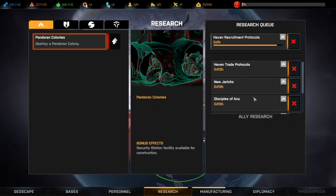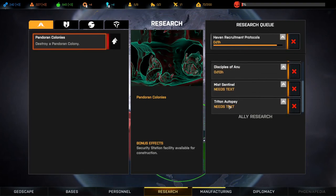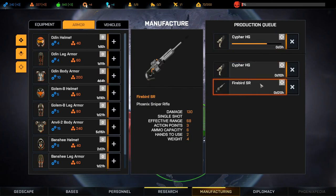For research, we are researching Haven Recruitment Protocols, which is done in an hour. Then we have queued up Trade Protocols, New Jericho, Disciples of Anu, Mist Sentinels, and Triton Autopsy. We can't really do anything with research for our potential allies here yet. For manufacturing, we are manufacturing a couple of ciphers and an extra firebird.